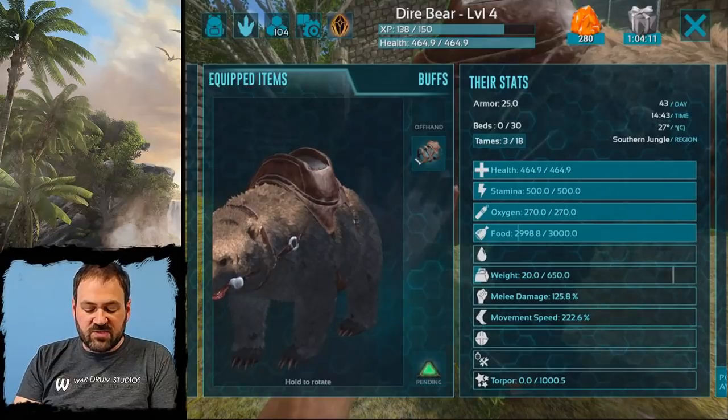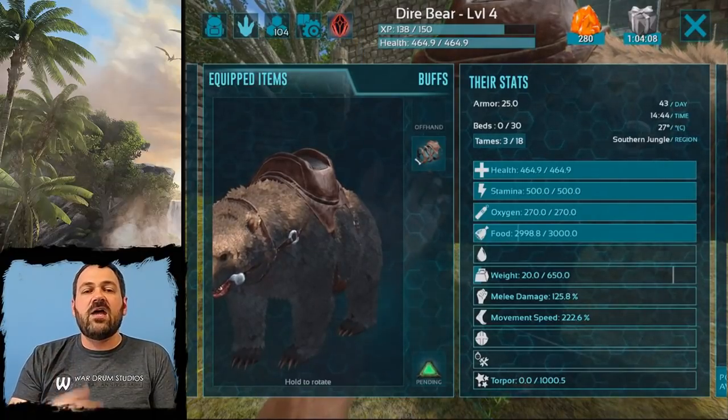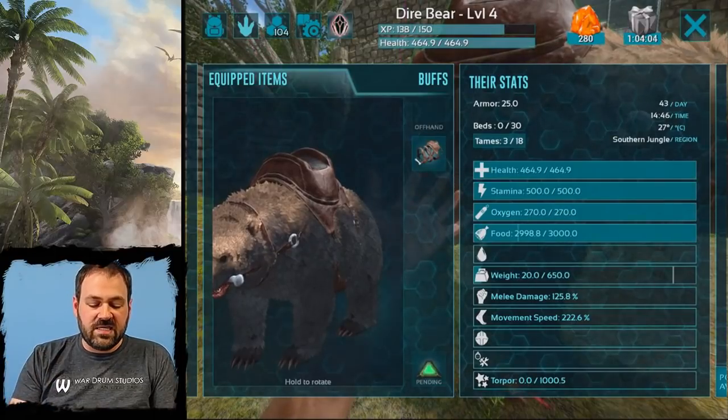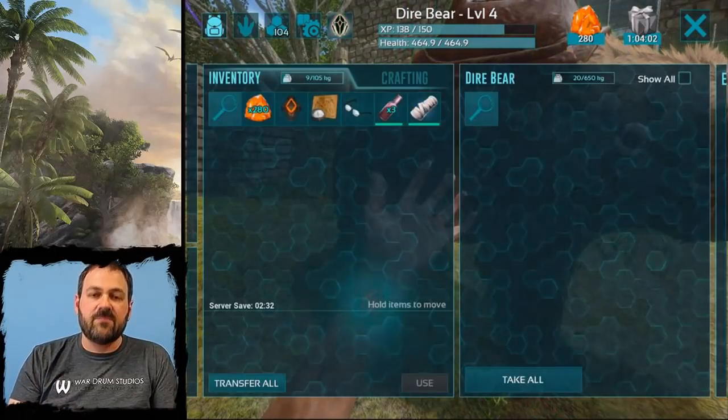We're just going to hit accept, and then you'll see that the request button changes to pending. We're going to come back in a little bit and I'll show you that the implant is now going to be back in their inventory.